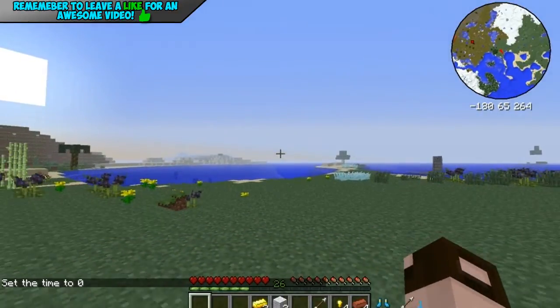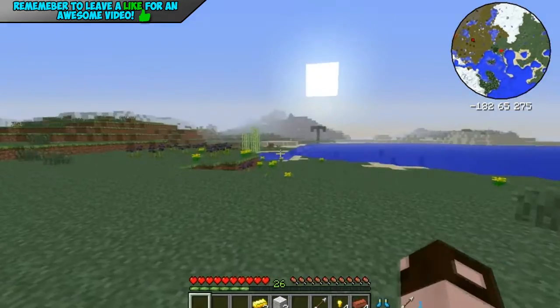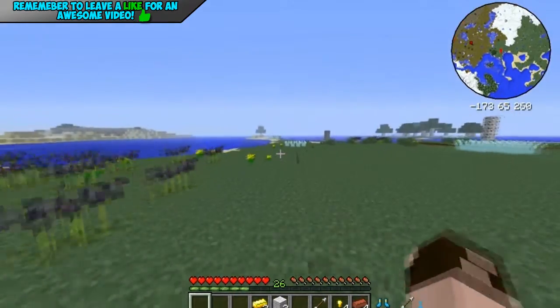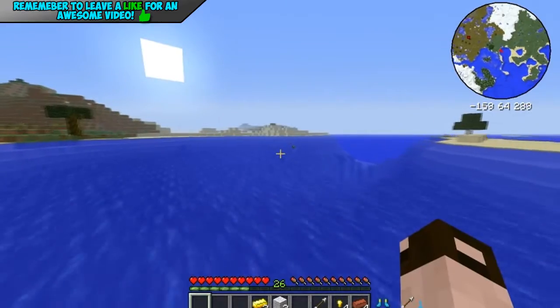Basically, you can sprint super fast, you can have reduced fall damage, and the one final thing which I think is the best is you can actually sprint on water.